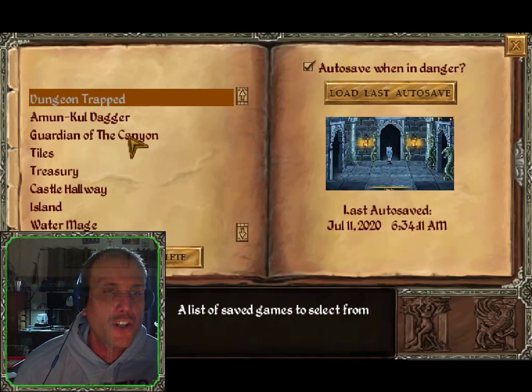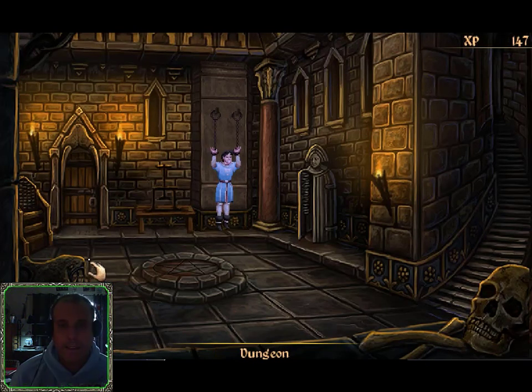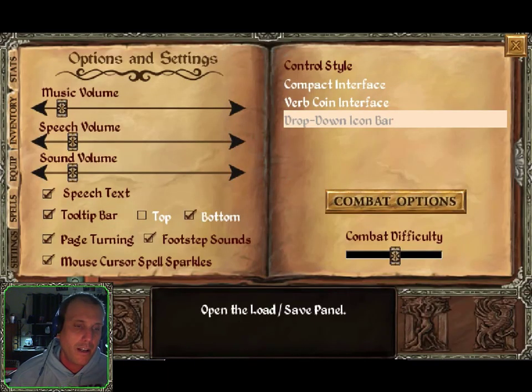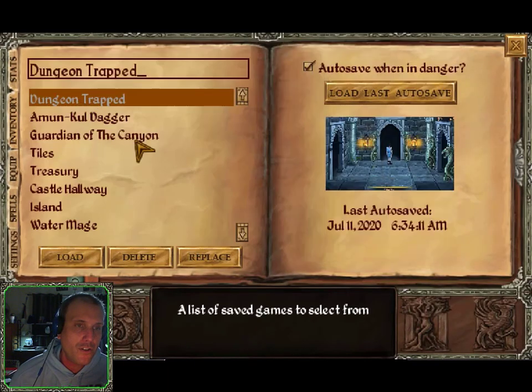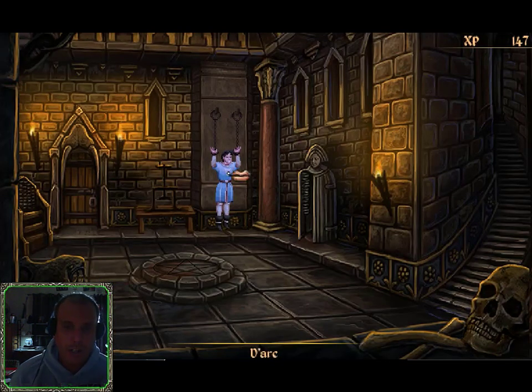Restore the game. Dungeon Trap — that's where we left off. Let's see if we can rescue Dark out of his tight situation. Here he is, Dark. Save game just to double check — as 'Dungeon Trapped.' Replace. We're in the dungeon. Let's look at our character, Dark.